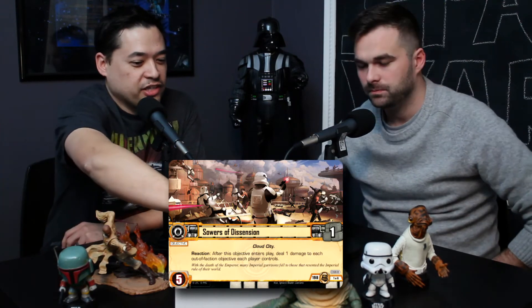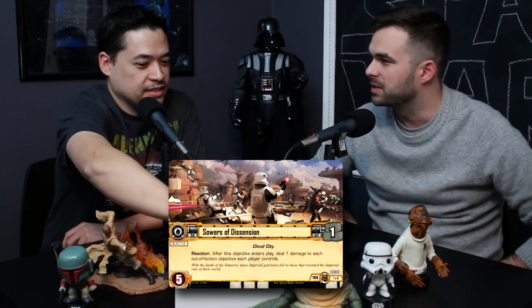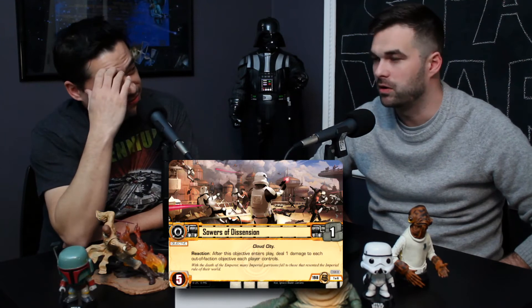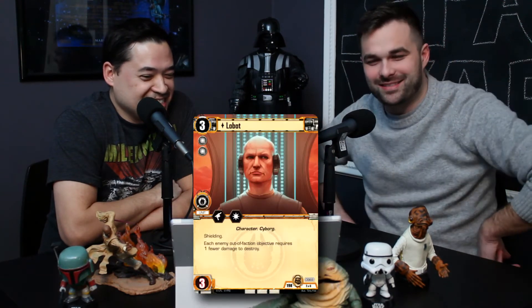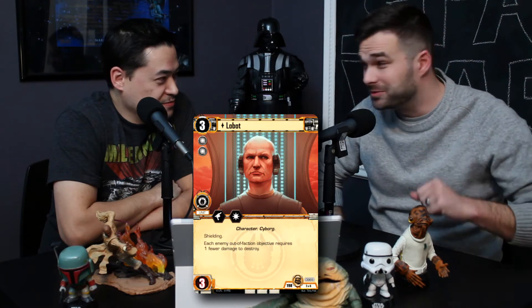There's a lot of out-of-faction stuff we're seeing, which I wasn't expecting. We all knew the missions were coming. The two-of-six card is Lobot — unique — so nobody guessed it correctly. Three cost, two force icons, three damage capacity, one black gun, one black blast.